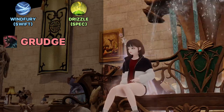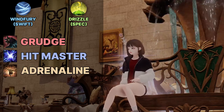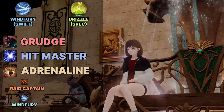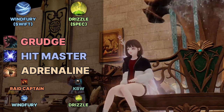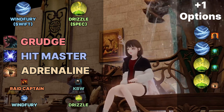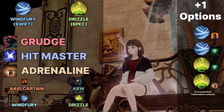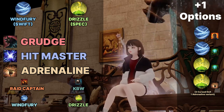For other combat engravings, Scratch and Hitmaster are a must for both class engravings. Most players run level 3 Adrenaline as well but it can be optional for Drizzle. Winifurry usually runs Scratch, Class, Raid Captain, Hitmaster, and Adrenaline. Drizzle usually runs Scratch, Class, Kimblum Weapon, Hitmaster, and Adrenaline. Their +1 engraving option is usually Predator, but you can also go Awakening 1 if you're the Swiftness variant and use Dominion Relic Set for better uptime. You can also go Cursed 3 plus Adrenaline 1 instead of Adrenaline 3 as Drizzle if you want a higher ceiling with less consistency, unless you raid with at least one more crit synergy in the same group.